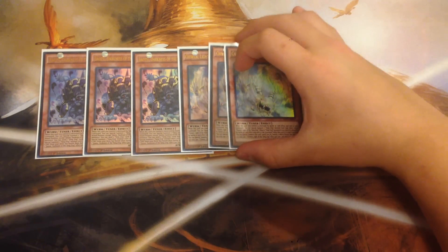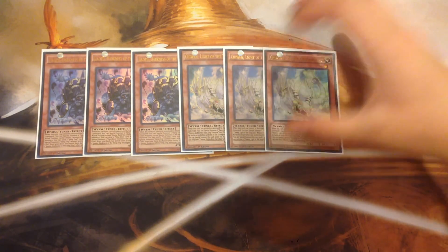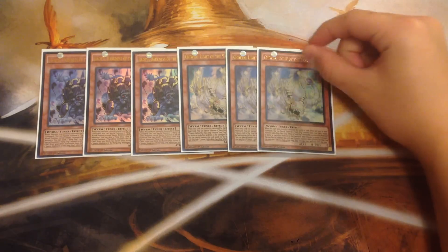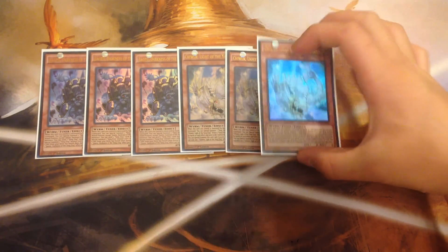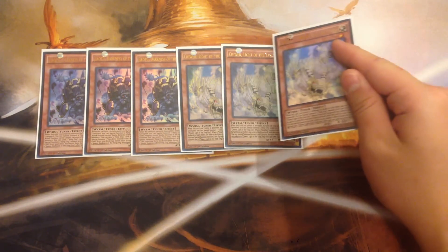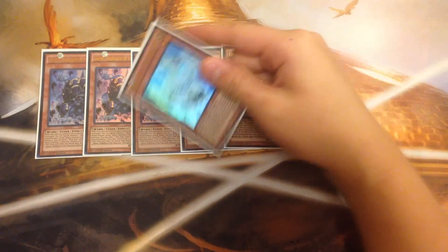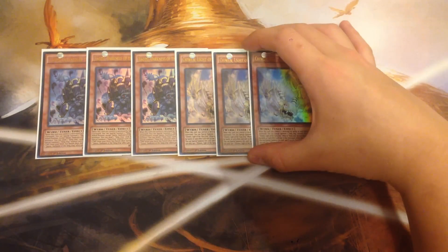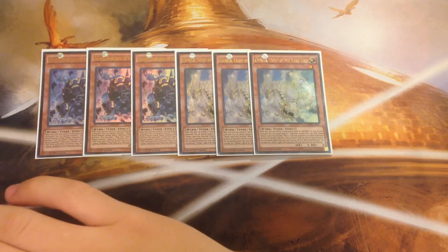Next, of course, you play triple Chiwen. Chiwen is absolutely amazing. The whole Yang Zing lineup floats, and his effect is that when a Yang Zing monster you control is destroyed by battle and sent to the graveyard, you can activate his effect in the graveyard to Special Summon him on the field. But when he leaves the field, he's banished. So Chiwen is really, really good — triple Chiwen.